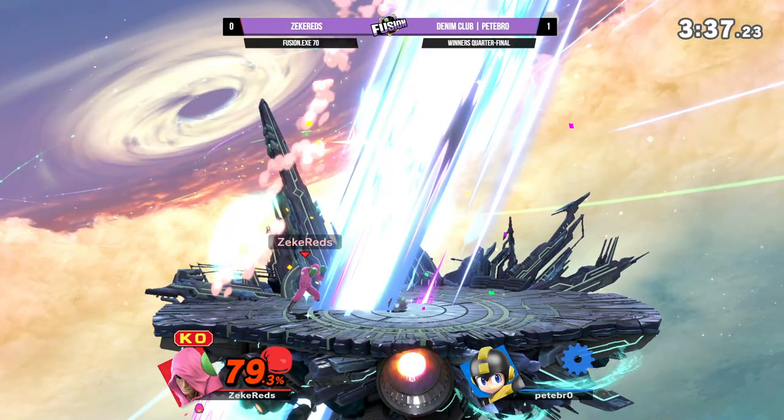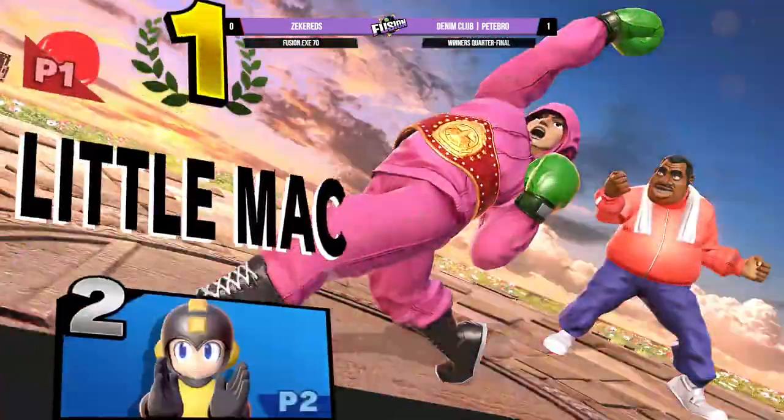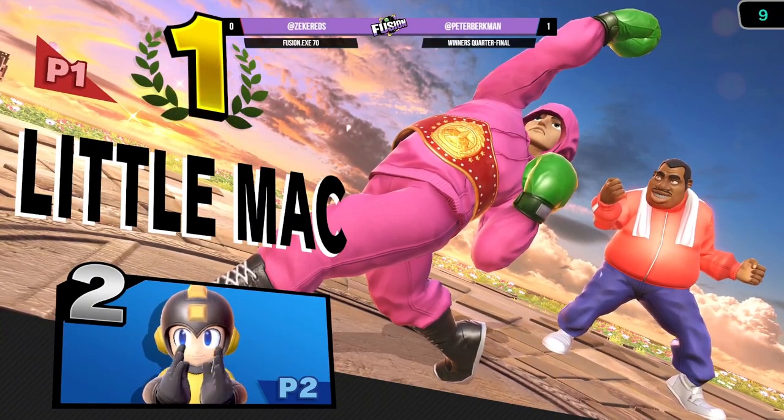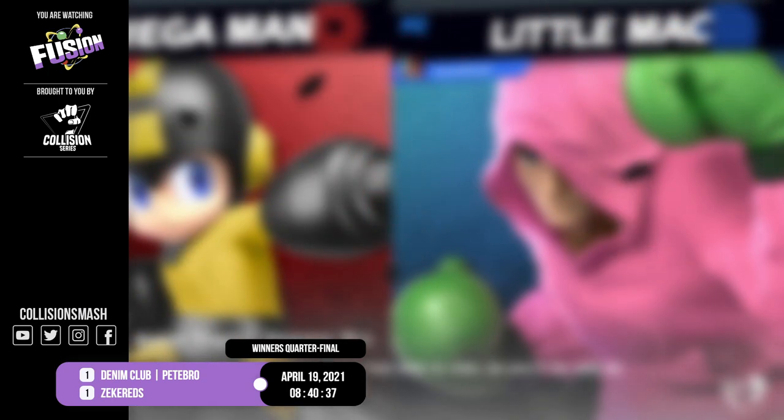What the heck? Now hold on — something was not quite right about that one. It looked like Mac's arm reached up and back to connect to Mega Man. Alright. But if you're Pete bro, you had a close game on FD, but now you get counterpick and you just pick any stage with two or more platforms — that's it. Then just try to play the same game you had going in the first game, take really good advantage of the platforms and Mac might just struggle.